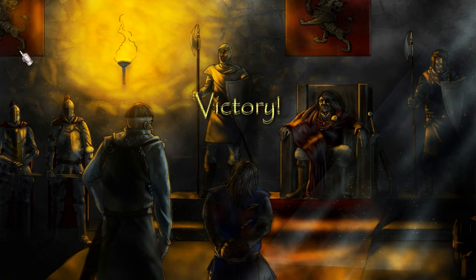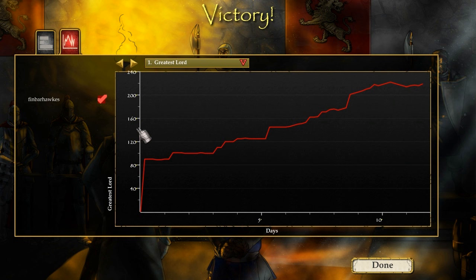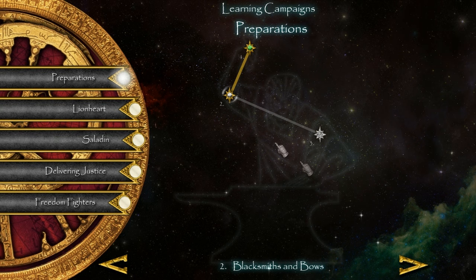It only took an extra minute to be fair. There is bloodshed outside - you must take tea in the tent. These are my stats; in 10 days my city grew - awesome. So this is the next quest: The Blacksmith and Bows. Now we have to build some troops.